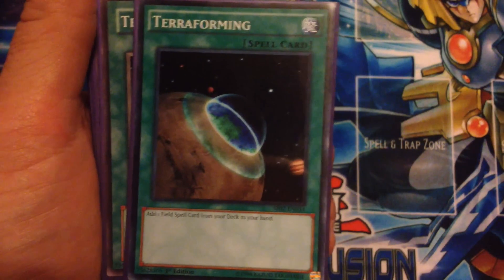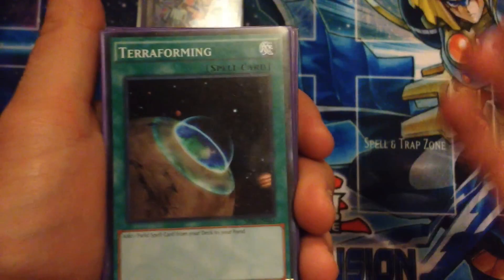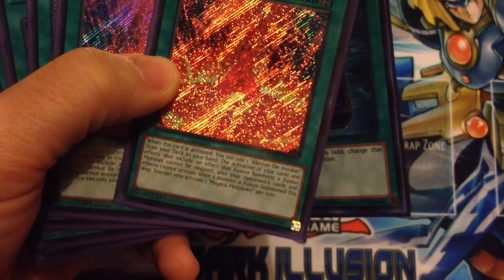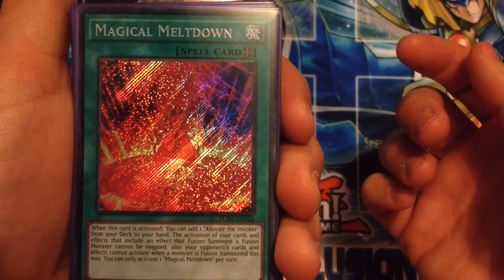Running one Rikka — that's pretty much the only removal we're running in the main deck. We do have a Book of Moon which is kind of control but not really removal per se. Running three Terraformings — I'll get to the reason we're running Terraformings. My battery's dying every single time that happens.